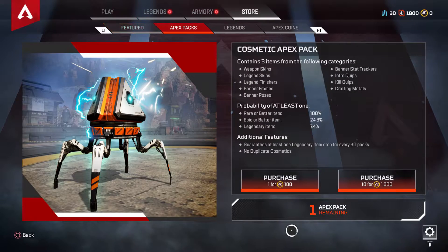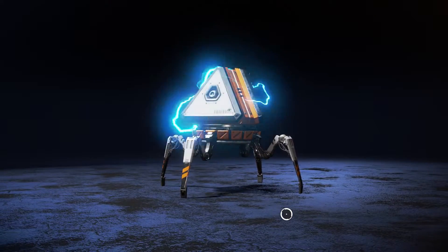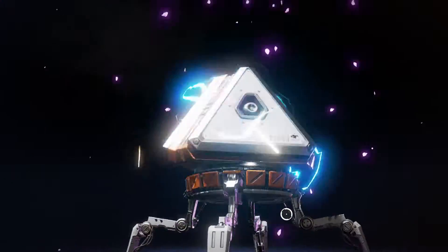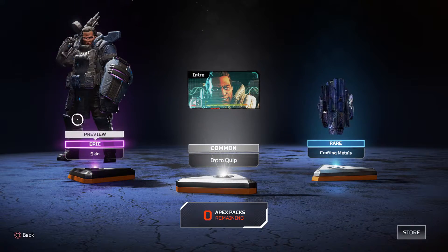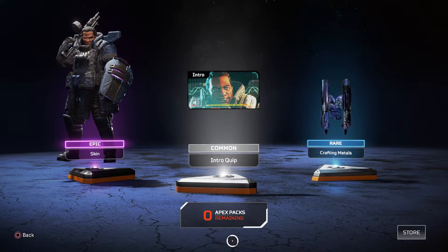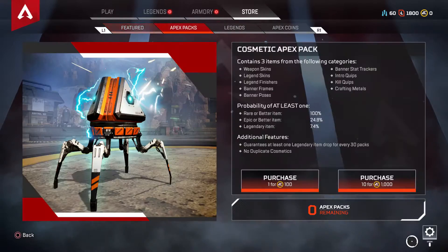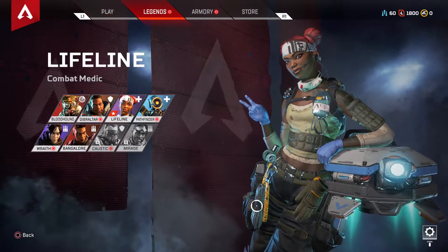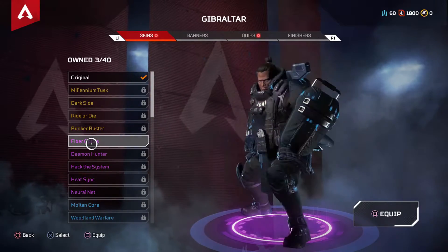If you're wondering how you can open Apex Legends packs, coins, or supply drops — whatever you like to call them — basically what you'll have to do is go into the main menu of Apex Legends. If you play this game frequently, during matches you'll be able to unlock free apex packs. This is similar to crypto keys in Black Ops 3, where you earn points to open supply drops.